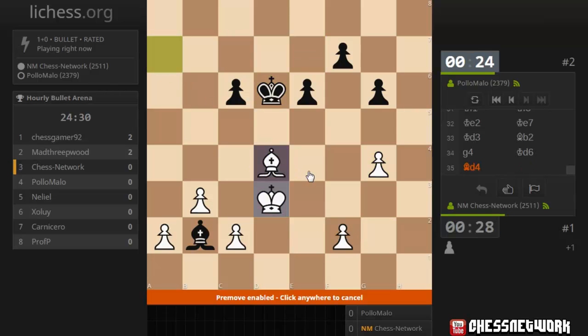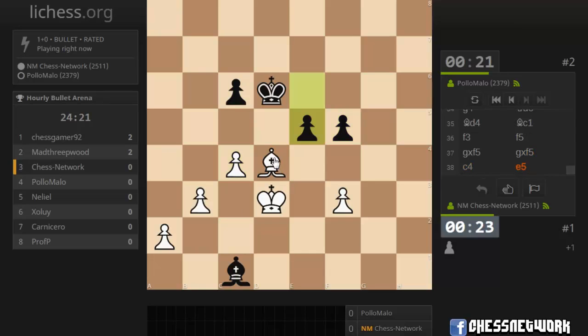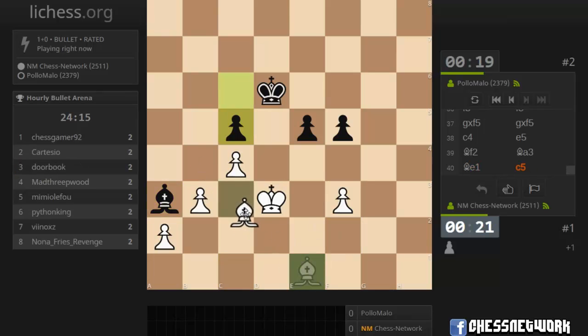Start with this guy on a light square. Offer a trade. Get him on a light square. Let's take — get this guy going. Good king position. Get ready to expand.